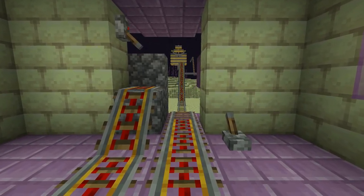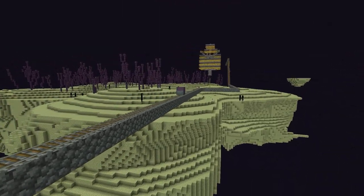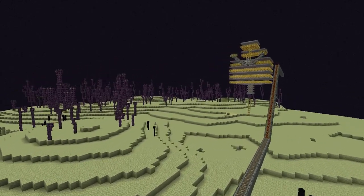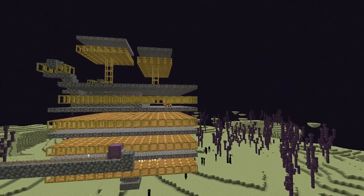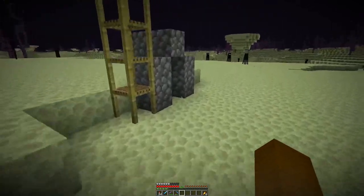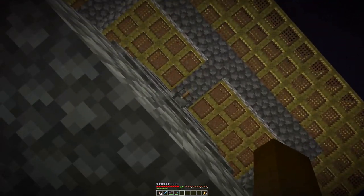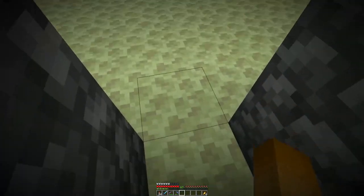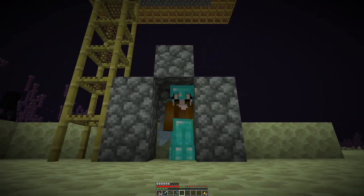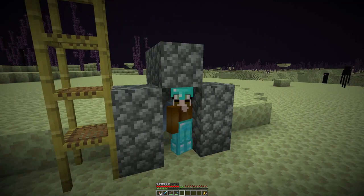The invisibility potion was not as effective as I hoped, maybe due to the elytra that I kept on just in case. But we have our shulker in the farm! With that, all that needs to be done is turning on the farm by clicking this lever, and then I'll just stand in here and wait for the shulker shells to accumulate. Next episode we will swim in shulker boxes.